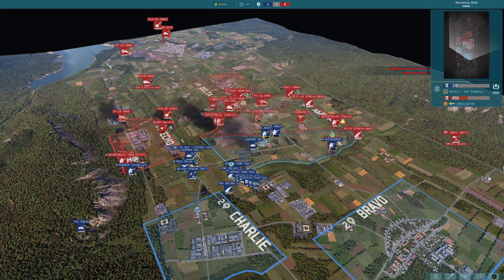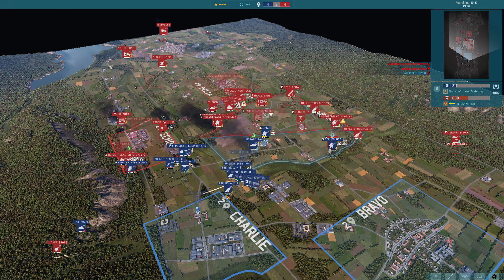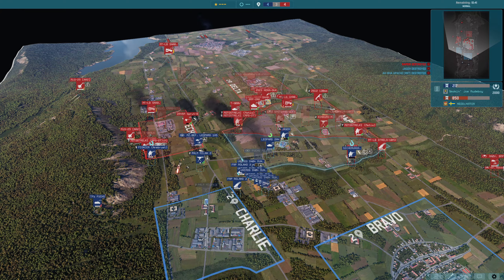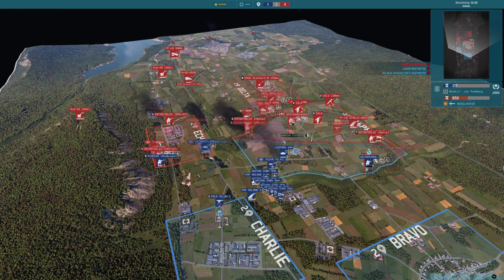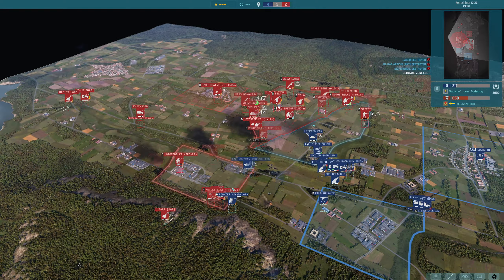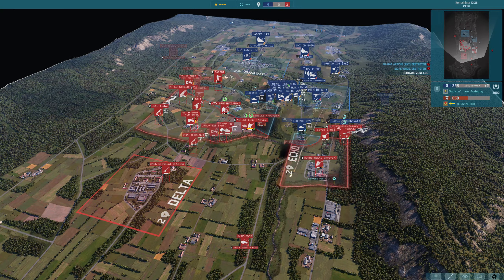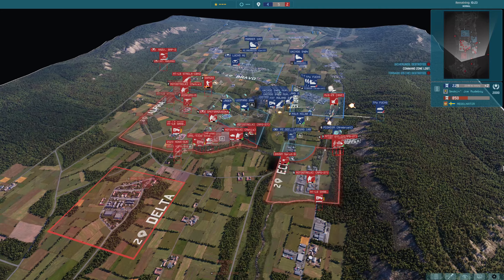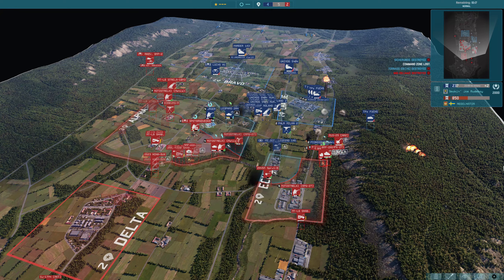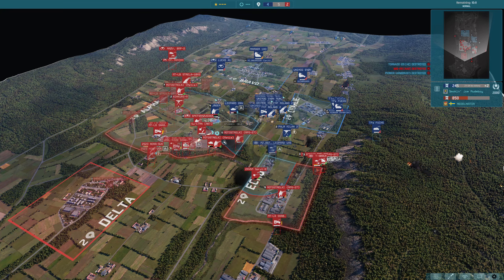Both players have lost a lot of units, but unfortunately for Razman he's lost the map control early on, and Medi has gained a lot from that. These MiG-29s just dodging all the AA. Very hard fought by Razman, but spinning the map around - you can see here there's just not a lot there, it's all piled into that corner. Medi is a lot more spread out but he has a big pushing force at the bottom of the map. That Leopard 105 command tank gets back in here, makes it plus 2.